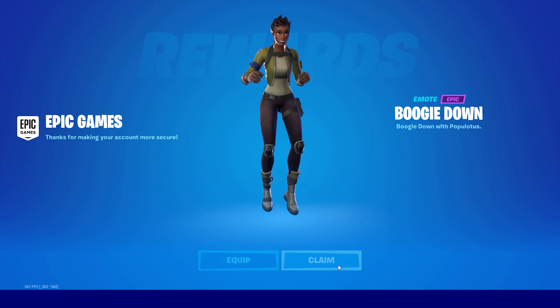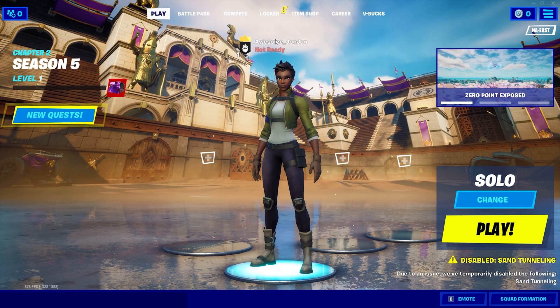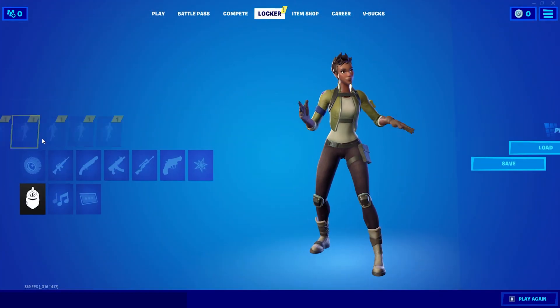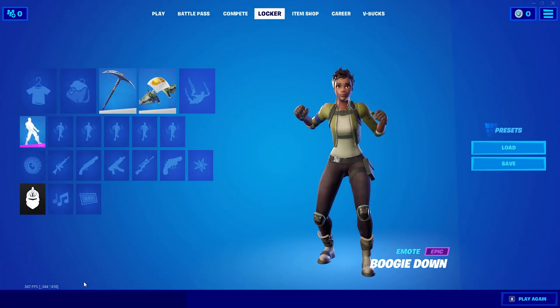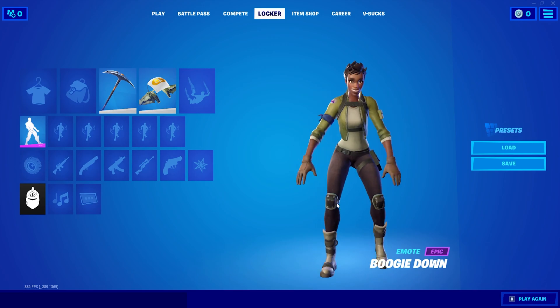Here we go — since I enabled 2FA we got Boogie Down right here! It's an exclusive Epic emote, and if you make a new account and want to get a free emote right away, this is how you do it. Boogie Down, let's go! Look at how cool it is — it's one of my favorite emotes, it's so cool.